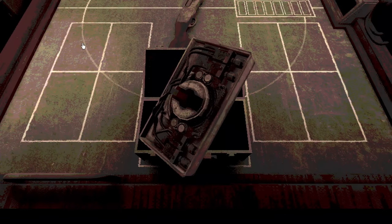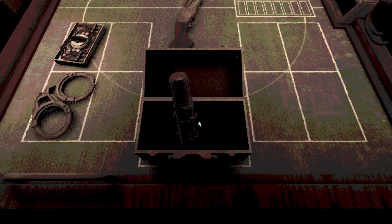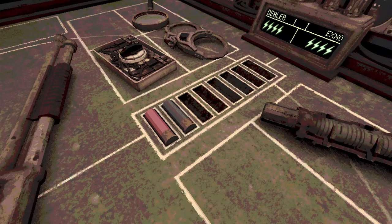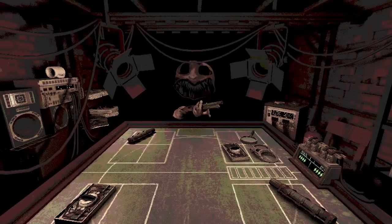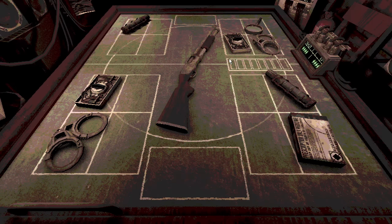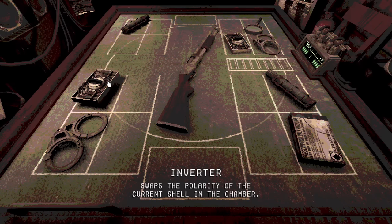Alright, let's see what else we have here — those other two new items. No idea. Here's one of them. Another adrenaline. Cool. Oh, prescription-only medicine — keep out of reach of children. He has adrenaline, it looks like. Inverter — swaps the polarity of the current shell in the chamber. Interesting. But I don't know what the current shell is in the chamber, so... If I'm not mistaken, he just loaded one live and one blank. So if I use this, it's going to change it to become either two blanks or two lives. The only thing is I won't know which.